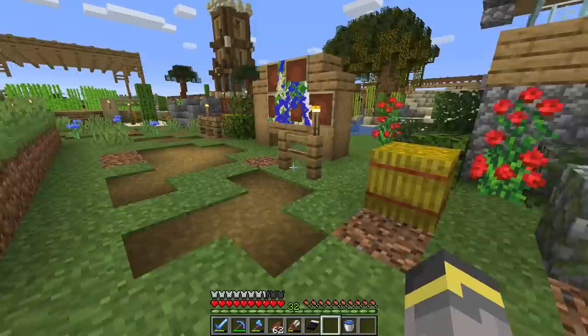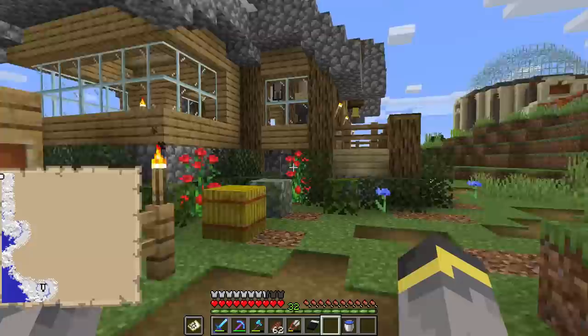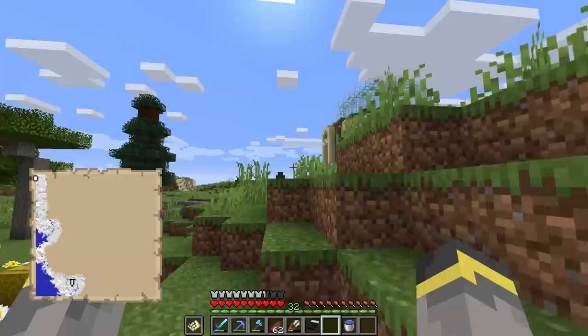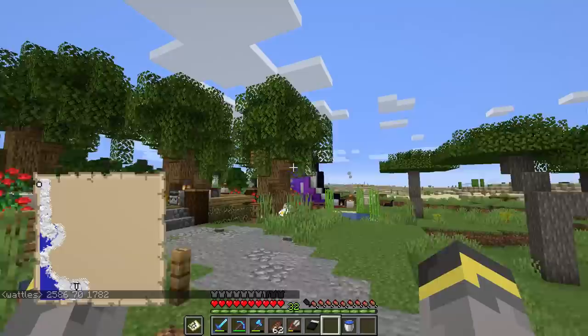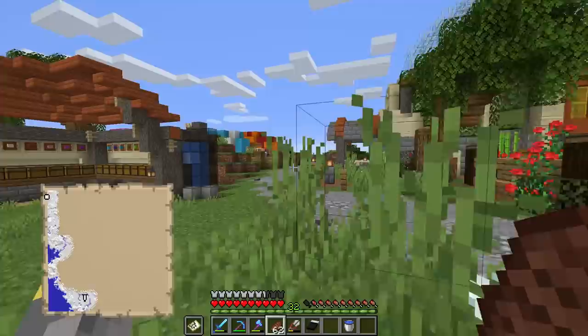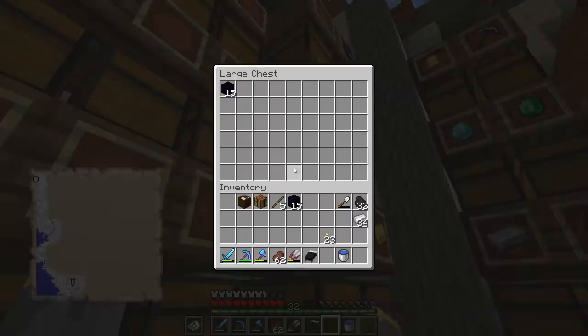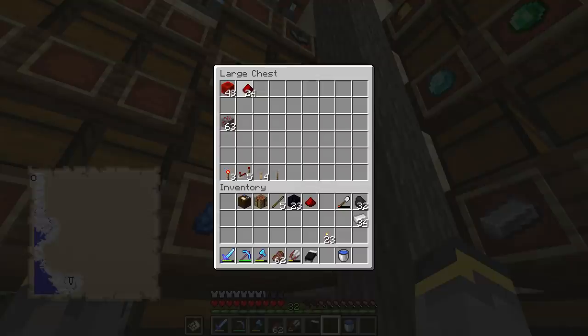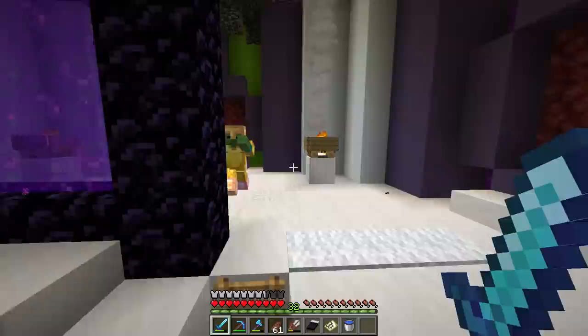We're going to create a custom villager village that will be part of our base somewhere in this world, and today that project gets its beginning. In the last stream we explored and found a village marked on this map with a banner. We need to start by getting a nether portal all the way over to that village. The village is in a tundra biome at coordinates 2586, 70, 1782 — pretty far away. So we're going into the nether to talk about nether ice roads, because we need to go to that village and bring a villager back.